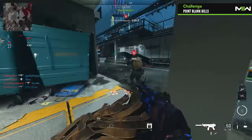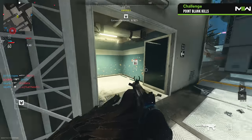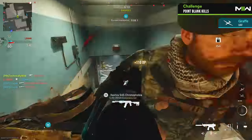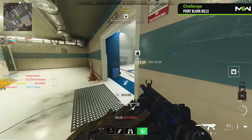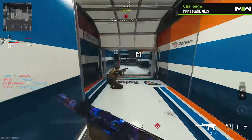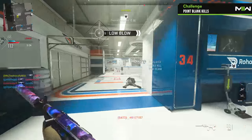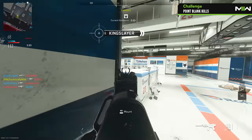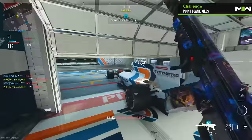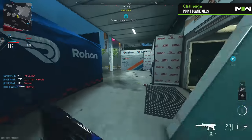Point blank kills are specially designed for those close-quarter weapons, even though there are some long-range weapons thrown in that mix as well. You must be within less than a one-meter distance between you and your enemy. These will occur naturally on small maps and objective game modes, and sometimes you will have to force yourself to get close to the enemies. Flanking behind camping enemies or waiting for enemies to walk past you are the simplest ways to complete this challenge. Using tacticals, Dead Silence, and perks like Double Time, Extra Tacticals, and Ghost will help you get closer to enemies with the lowest chance of being detected.